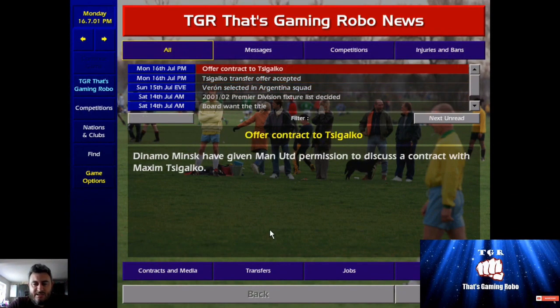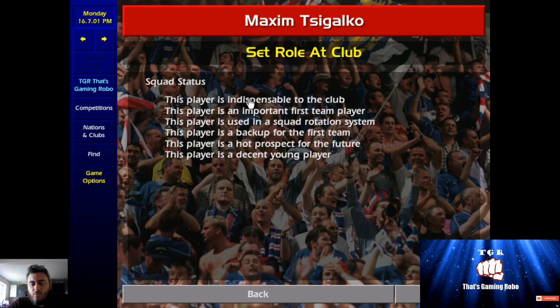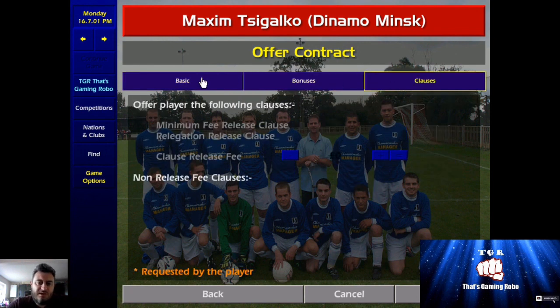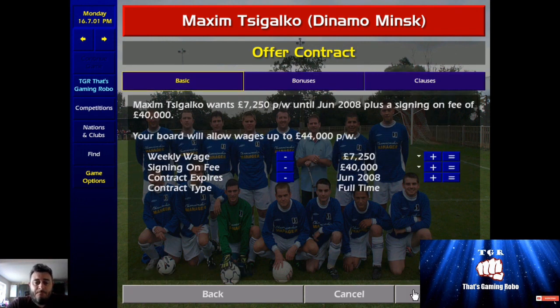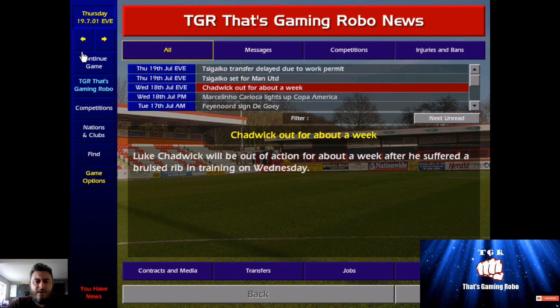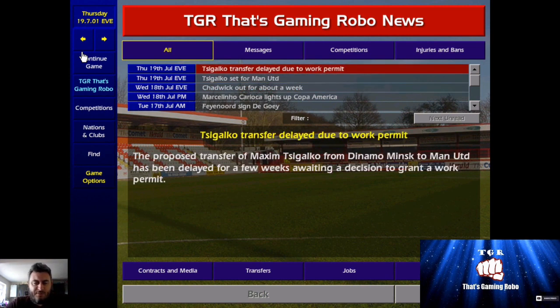Maxim Cygalco's offer has been accepted. Usually what we would do is try to offer him as an indispensable member of the club. If he wants 7,000, we're signing him on for 40,000. Click on that, job done — check the bonuses and clauses. So you offer that to him and then move to the next step. As you can see here, he's been delayed signing the contract due to a work permit.